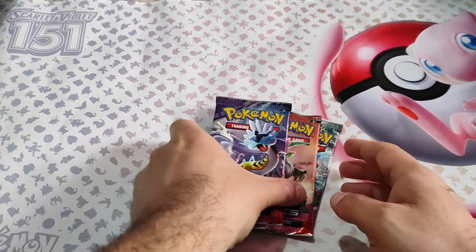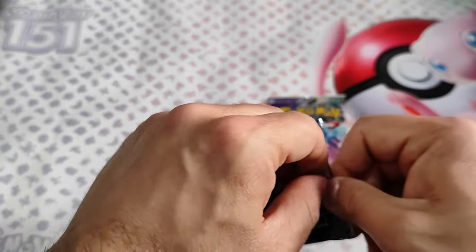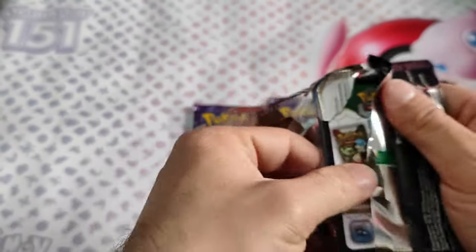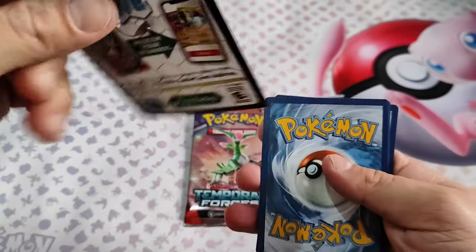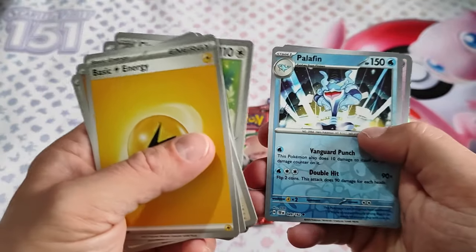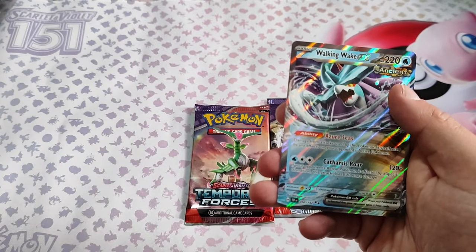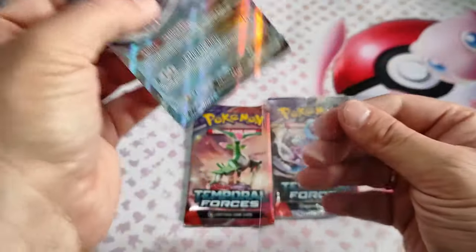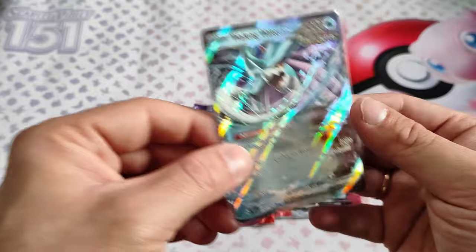Three last packs — let's go! One Special Illustration Rare, I want it. Chichino, Pachlin, and another EX from this box — we're getting plenty of EX cards.